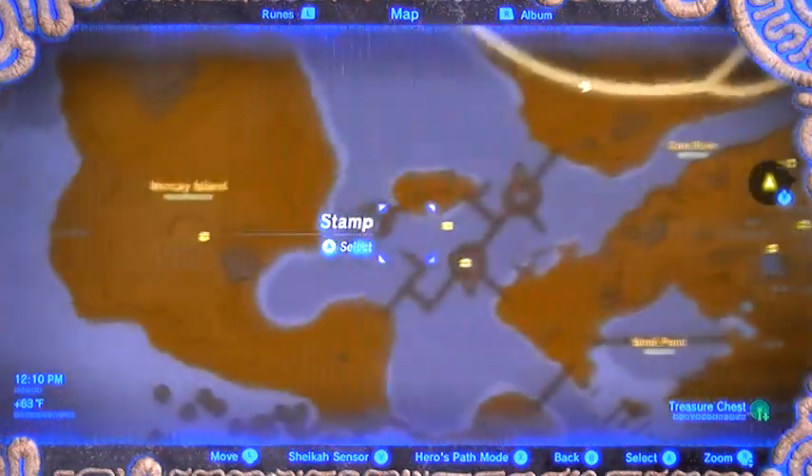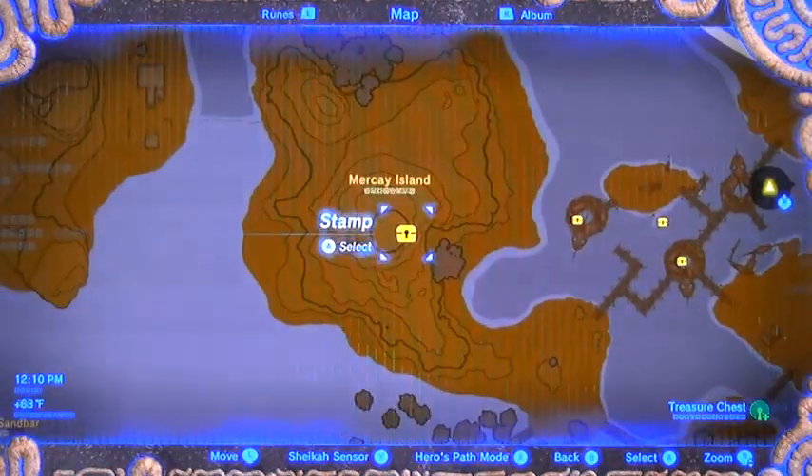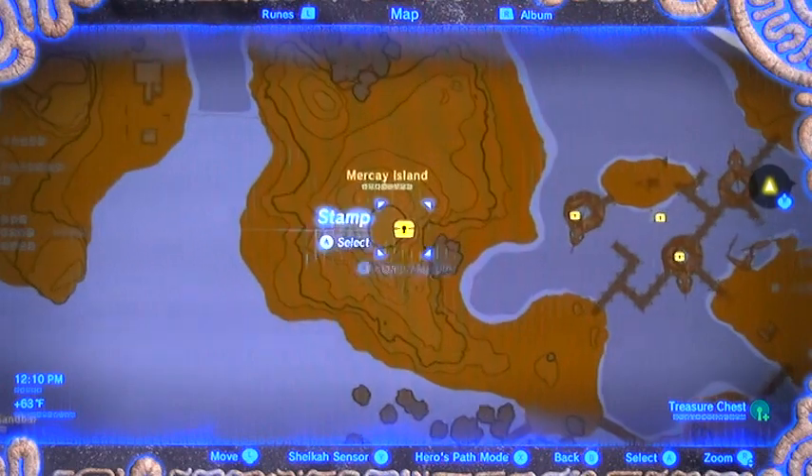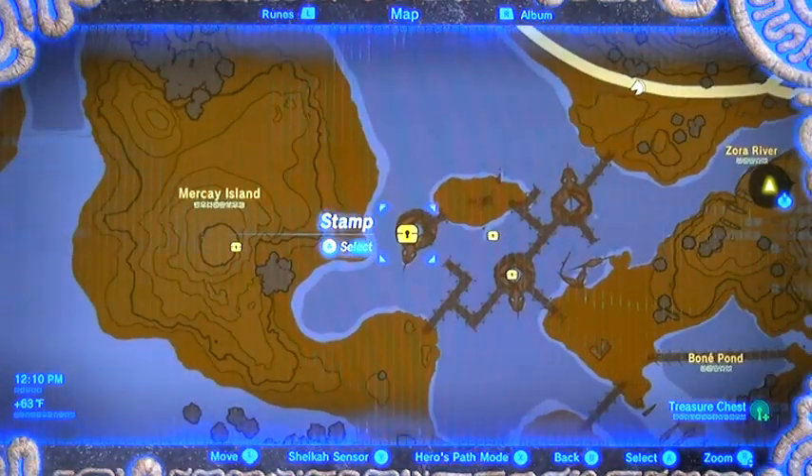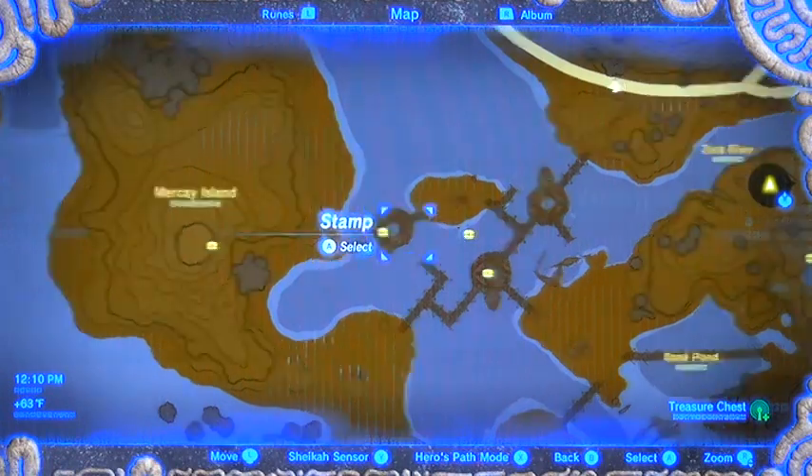Out here in the pier area we have a treasure chest in a cave next to a lonely tree — that is a gold rupee. There's also a wooden treasure chest just sitting up on the pier there.